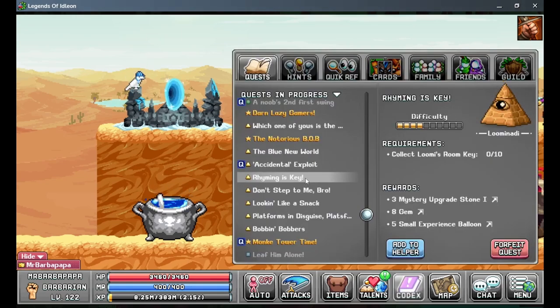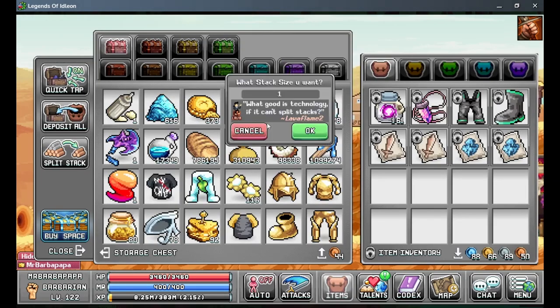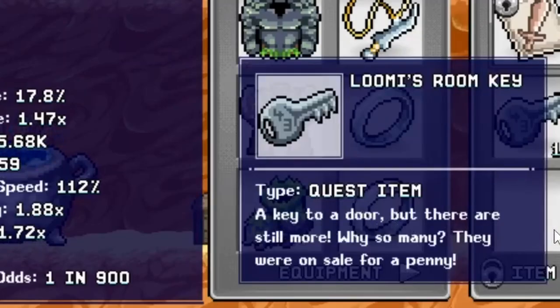It's kind of hard to find a quest that I haven't started yet, something I haven't done the first part in. But here is one — Luminati. It wants us to get these keys. I happen to have a lot of them. A key to a door, but there are still more. Why so many? They were on sale for a penny.